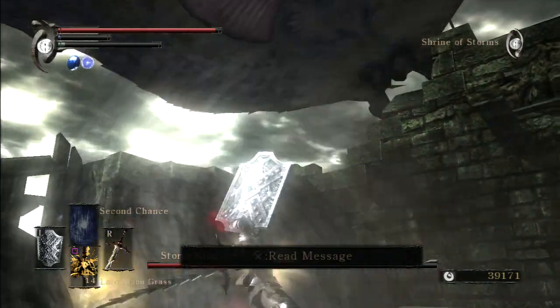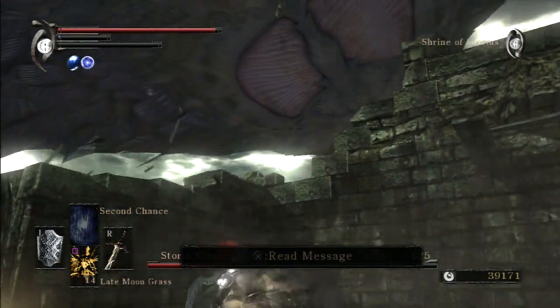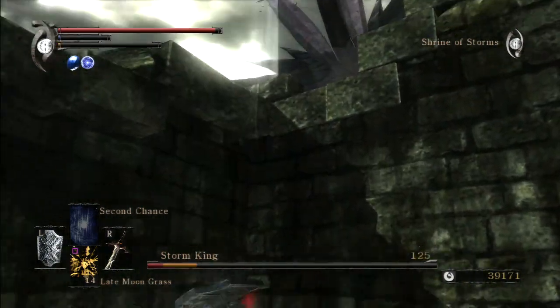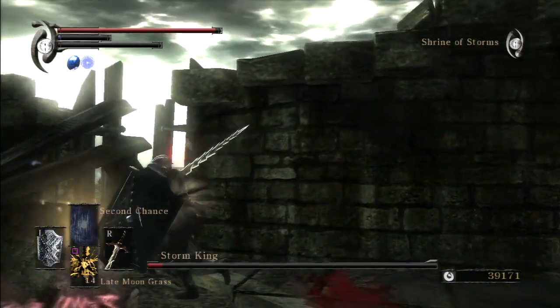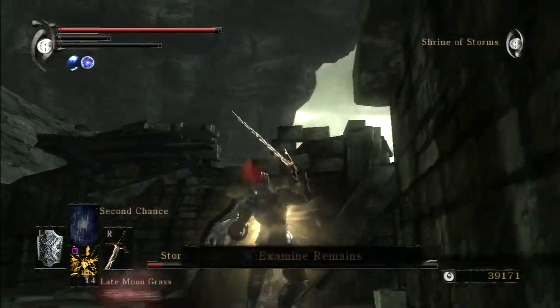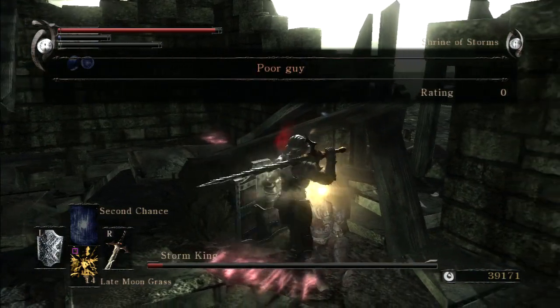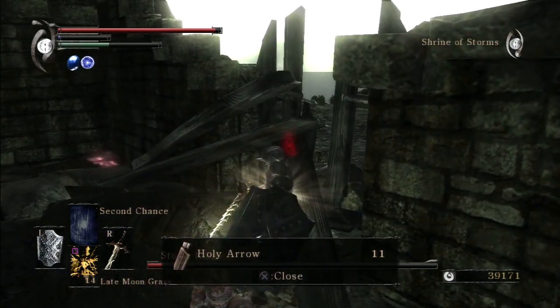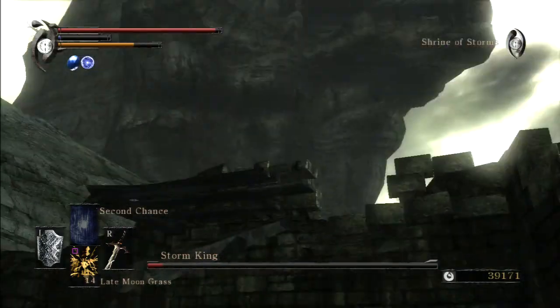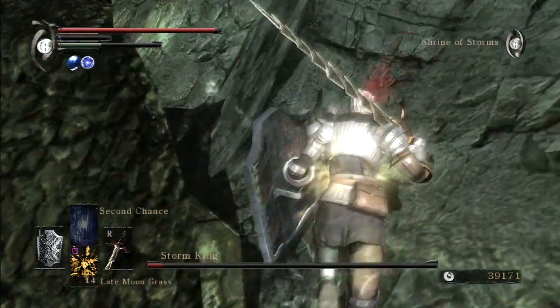I'm trying to burst this thing down, but the Storm Ruler swing uses up so much stamina. You can actually go into negative stamina — as you see right here, it takes really long for the bar to show up again. Here I'm just testing: does the R2 do the same thing? Yeah it does.